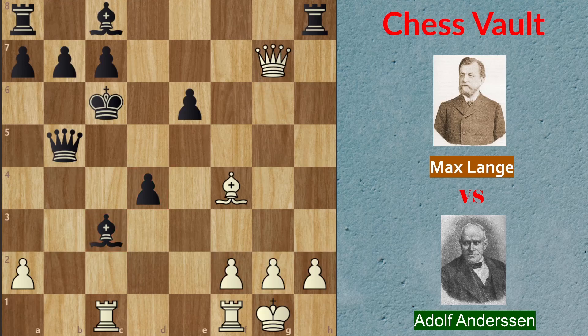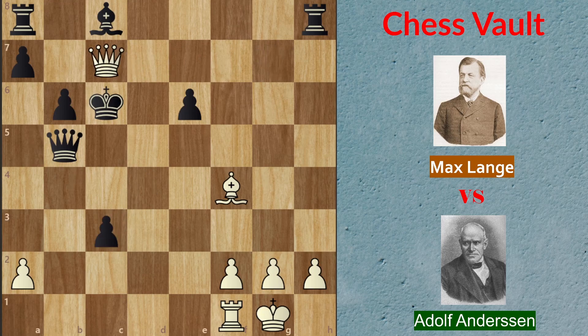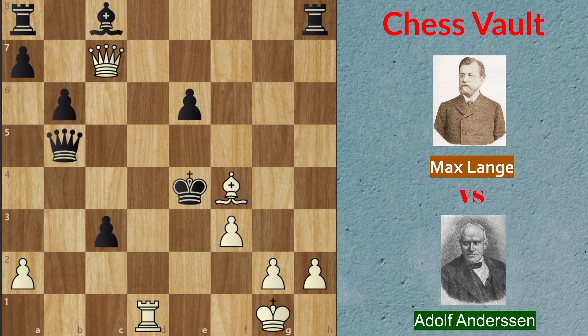The game continued with queen g7, attacking the rook and most importantly the c7 square. A huge mistake by black here allowed a forced checkmate. White finds the incredible move rook takes on c3, check. D takes on c3 and now queen c7, check. King d5, rook d1, check — almost logical moves in this position. King e4 — there was no escape from checkmate, but now the checkmate is faster. After f3 check and the forced king f5, white finishes with the beautiful queen f7 checkmate. A truly incredible finish and a beautiful rook c3 sacrifice.